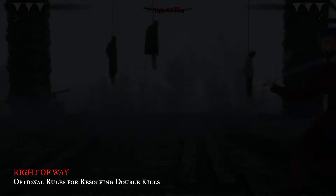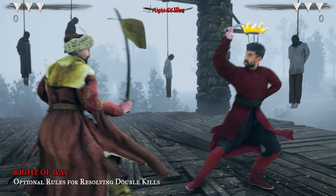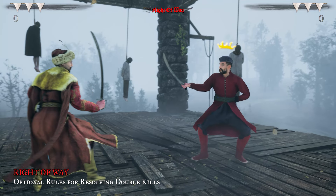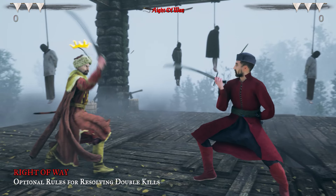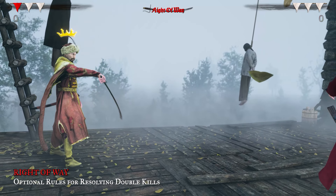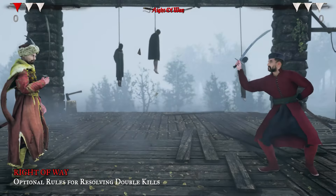Let's see some fights and analyze what's happening and why. Jacek started to approach Lashlo first, so he got the right of way. Lashlo blocked his attack, so now Lashlo has the right of way. Instead of attacking, Lashlo dodged back, so he lost the right of way and now Jacek has it. Jacek attacked and hit the air, so now Lashlo has the right of way back. Now Lashlo attacked, but his attack did nothing. If Lashlo had managed to hit Jacek with an after blow, Jacek would still win because he had the right of way. We will see a double hit in the next round.